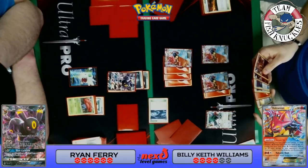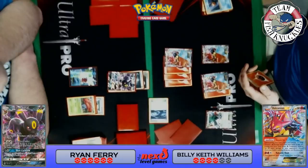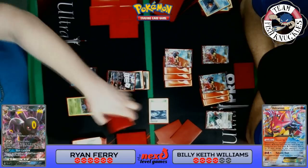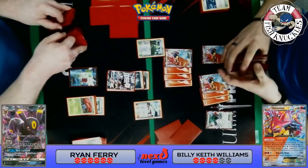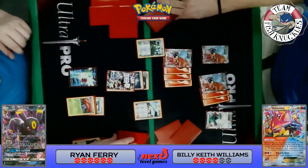Ryan goes with Shadow Bullet — I initially thought he didn't use it, but the 30 damage did go to the Shaymin. On Keith's turn, he's got a fire energy. Does he have three fire energies? Fire energy to the bench — Volcano Heat for 130. On Ryan's turn, he draws a card — hand isn't great. Forest of Giant Plants comes down; he has to find another Eevee this turn. An N is played — Keith gets four new cards, Ryan gets five. Can Ryan find an Eevee plus a dark energy? Preferably two Eevees.